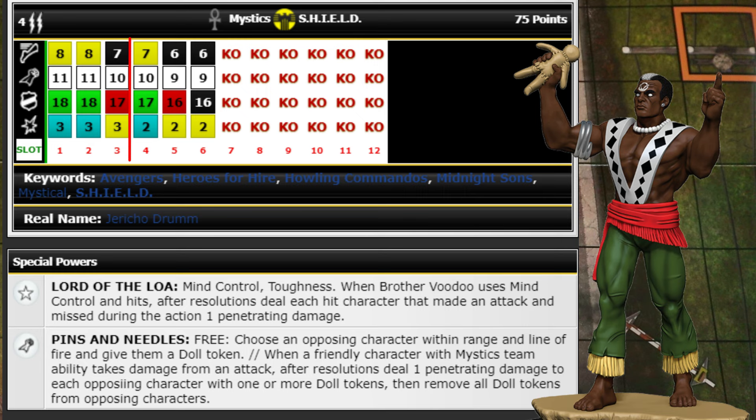His keywords include Avengers, Heroes for Hire, Howling Commandos, Midnight Suns, Mystical, and SHIELD. I would play him at 30 points — you're not gaining a whole lot for the extra 45. At 30 points you get SHIELD team ability, Mystics team ability, and Prob Control, which is pretty great. If he gets opportunity, take a shot at Mind Control, and that Pins and Needles special attack is going to be big if he can get a few Doll tokens on characters before one of your Mystics gets hit.